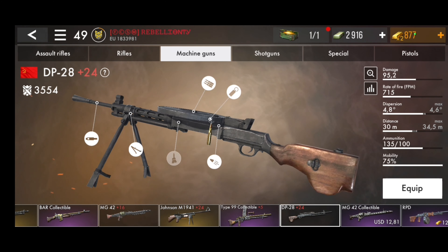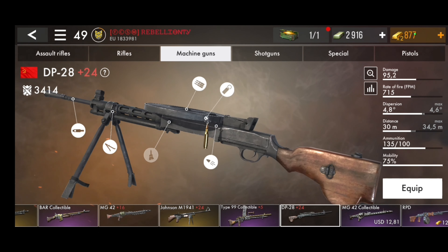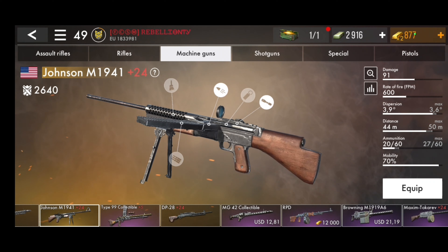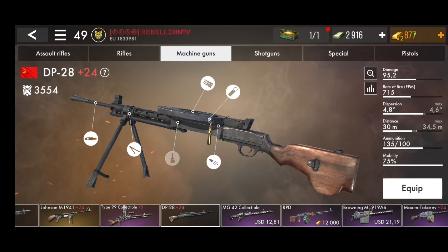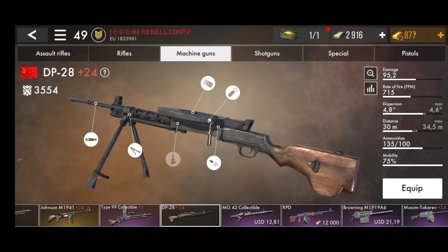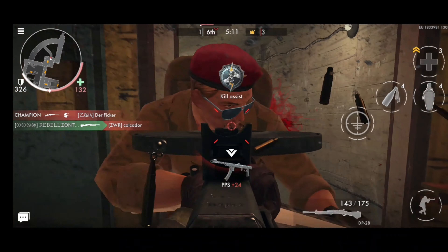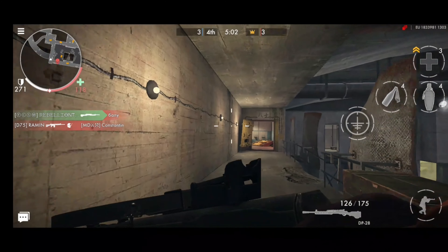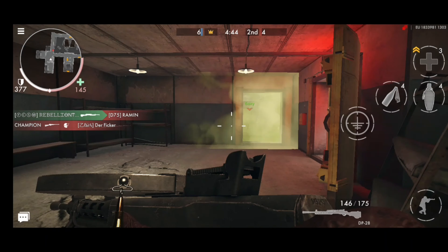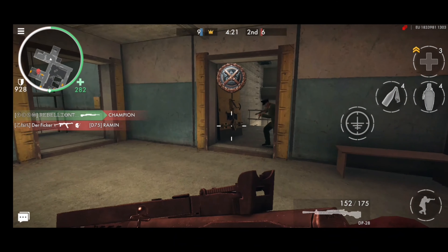On to our number 1 weapon, we have the one and only DP28. I've actually been testing both the Johnson and the DP28 to see which one is better. The Johnson is actually better when it comes to precision and hitting the enemy, but when it comes to the DP28 in terms of killing fast, the DP28 just wins by a mile. I like to describe this weapon as a mini Maxim Tokarev, but the downside is that the dispersion is just a little bit too high. With distance you'll be missing most of your shots, so it isn't too reliable at range, but when it comes to close to medium range, this thing is a beast and I'm pretty sure most of you guys can relate.